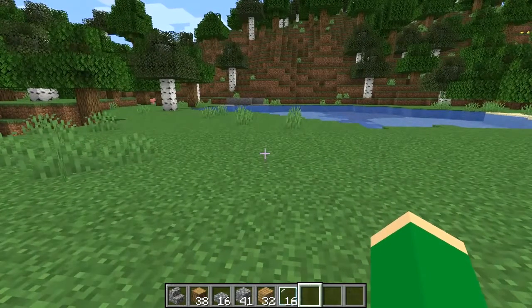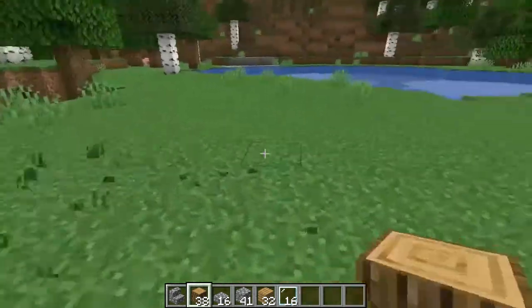You should start the world off like any other survival world. Grab some cobblestone, grab a basic set of stone tools, and grab some wood. Oak wood works best, although the other woods will still look pretty good.